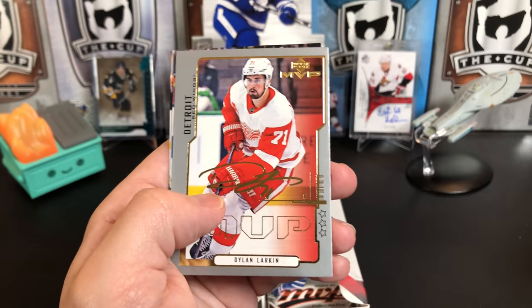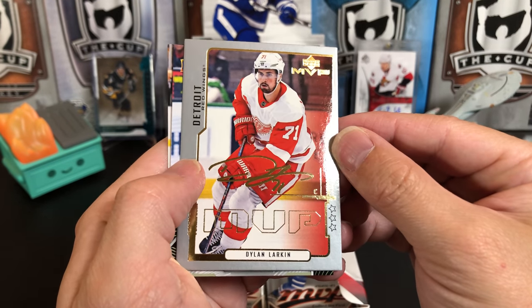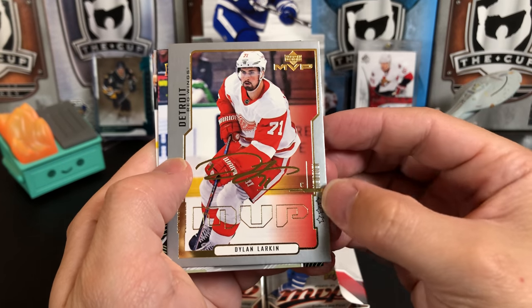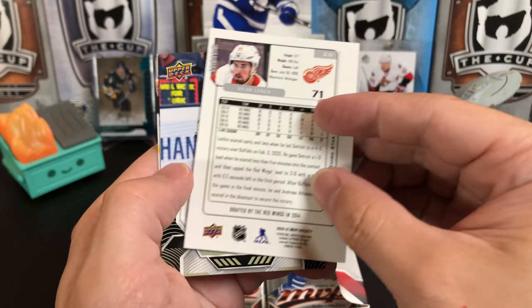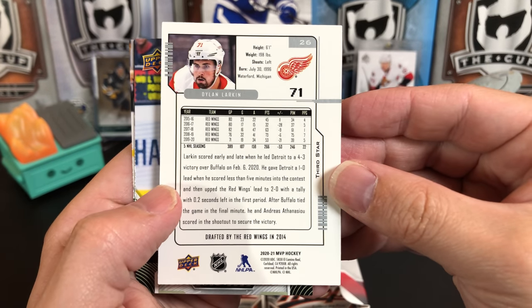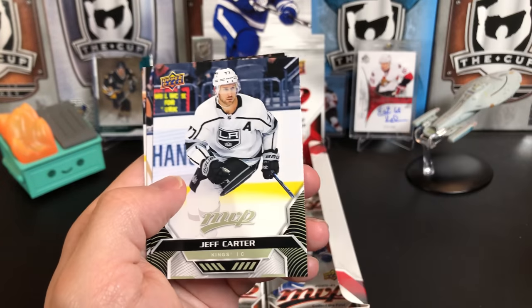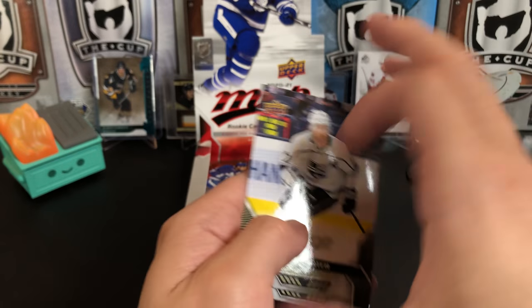Alexander Steen, Dustin Brown, Josh Bailey, and Andrei Chibisov for Winnipeg. And these are the 20th anniversary cards with different star ratings. This is a three-star — Dylan Larkin. I think the one and two stars are numbered. Jeff Carter, Feel the Thrill, and J.G. Pageau.